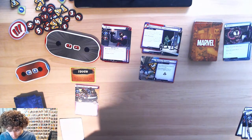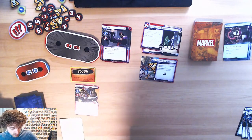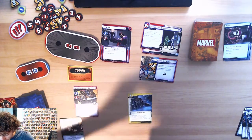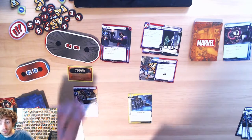Let's get the party started. We'll play Genius to play Counter Surveillance — when any amount of threat would be placed on the main scheme, discard Counter Intelligence to prevent three of that threat. That's pretty good.